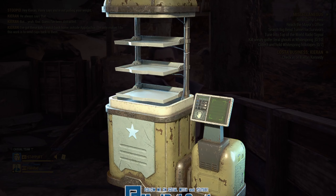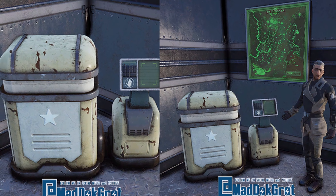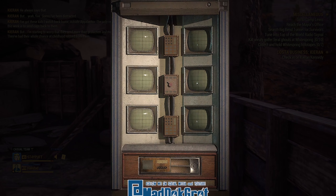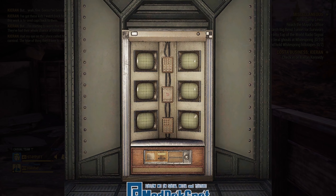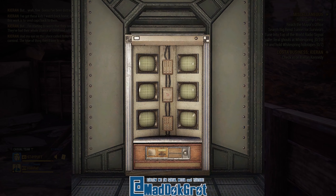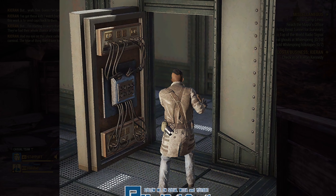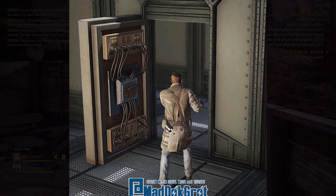We have an Enclave-inspired reskin of a stash box. This next Enclave-inspired item is definitely one of my favorites — it is a secret door. It looks like it has a bunch of computers on it. I love how the back of the door fits in and looks like all the computers are hooked up with wires back there. So much detail. So great.